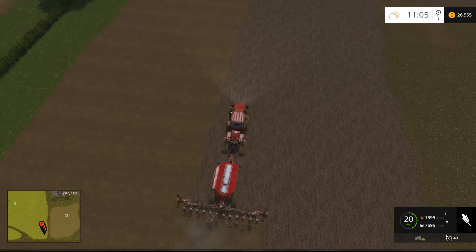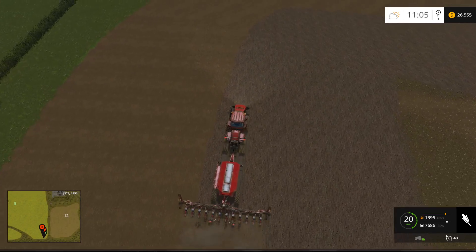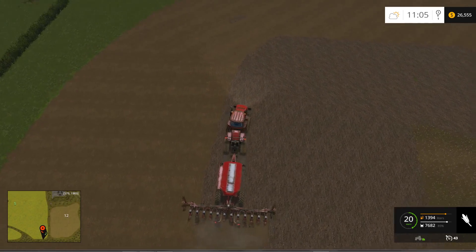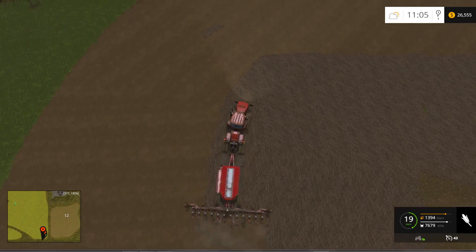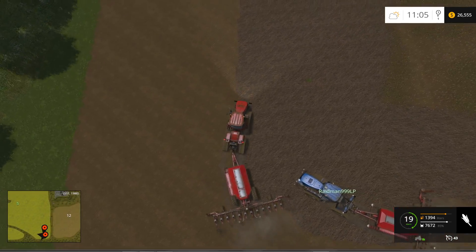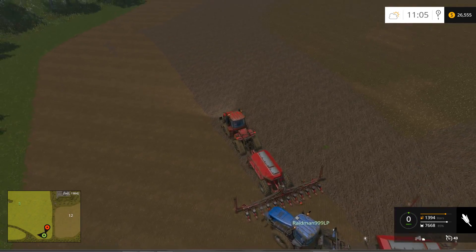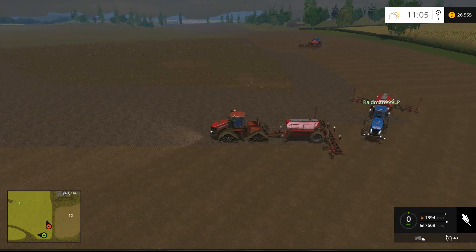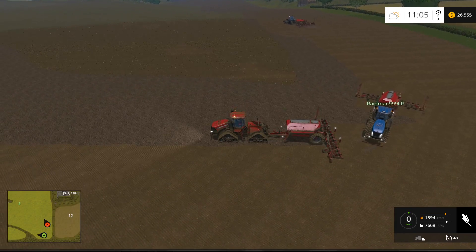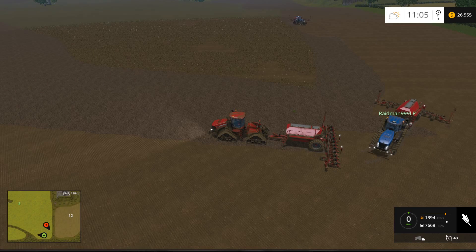We're getting another warning — a pallet's full I think. You know where we dropped off the lumber? I think it's telling us there's a pallet of wood boards waiting for us. I don't know if you guys are familiar with that mod. I'd rather keep going — just until you have to leave anyway. I want to try to squeeze in as much as we can.